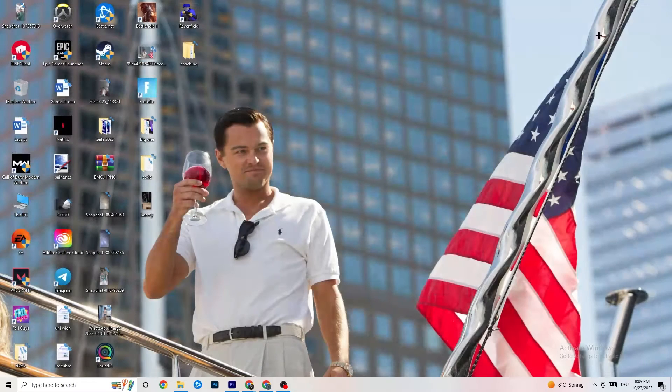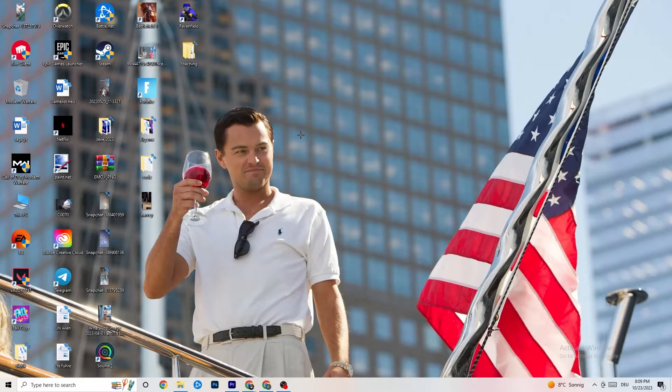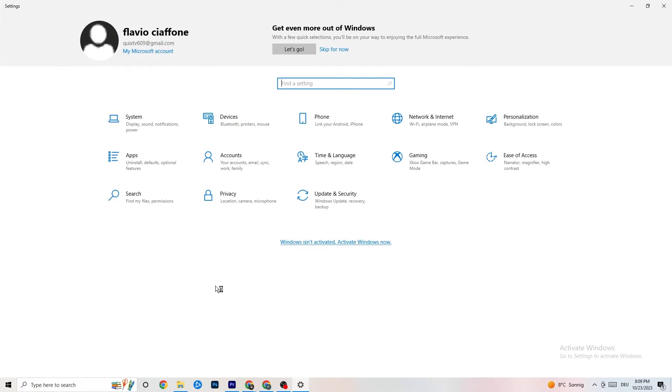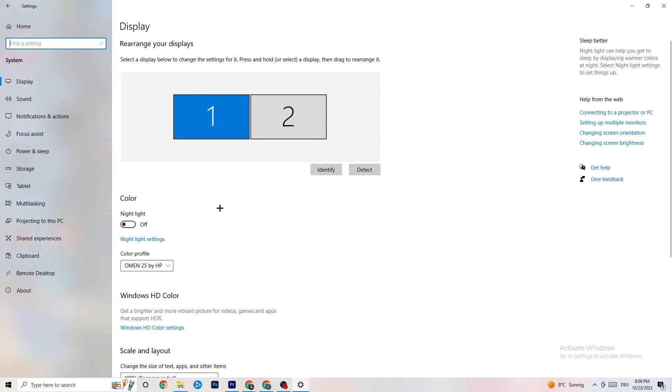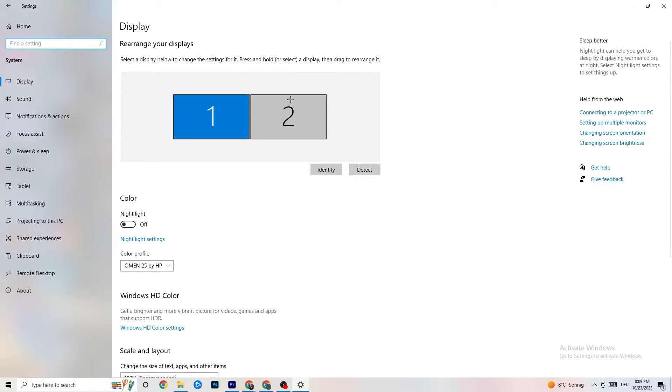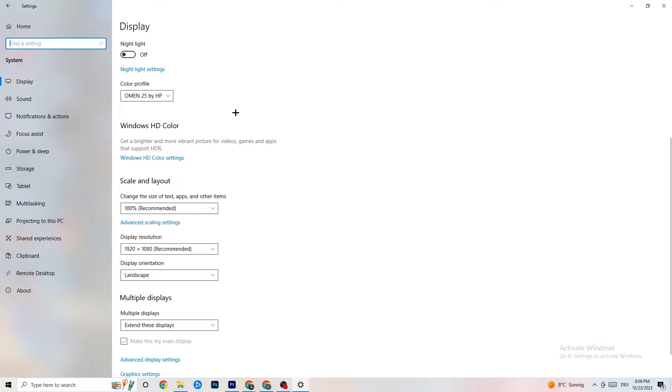Now navigate to the bottom left corner of your screen, click the Windows Settings icon, and go to 'System.' Identify your main monitor, then scroll down and change the scale to 100% as recommended. Set the display resolution to match your in-game resolution to help reduce crashing.